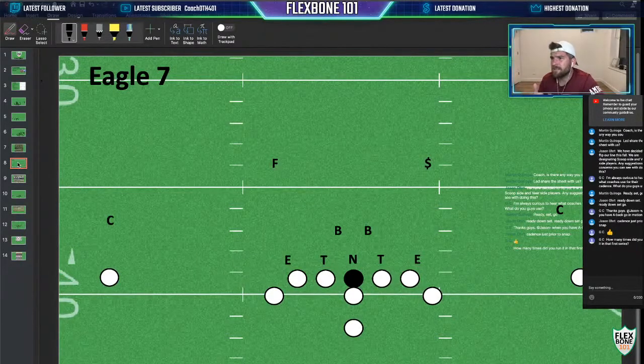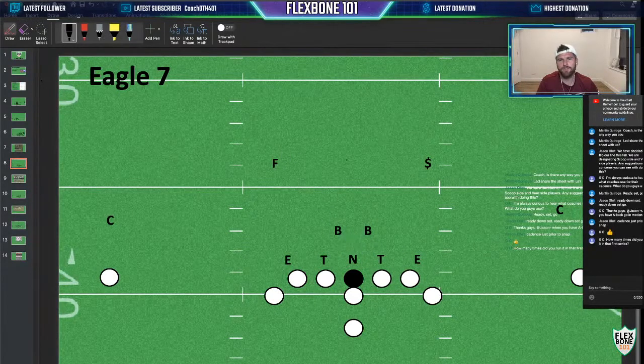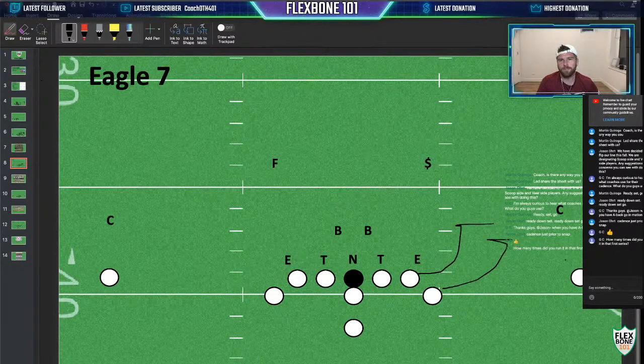There's also the Eagle 7. You get the same Eagle look — your TNT over your guard-center-guard — but instead of three backers you have two backers with two safeties. Same idea. You should instantly be thinking rocket, because we've got essentially one, two, three for one, two — assuming the guard can pick him up, you just don't have to block anything.